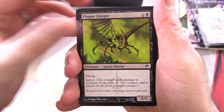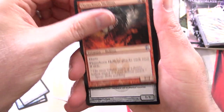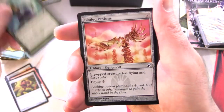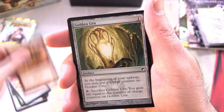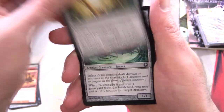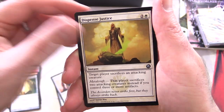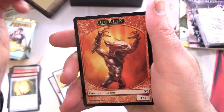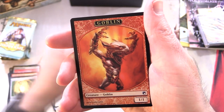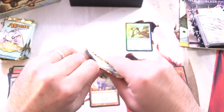Getting started here, we have Plague Stinger, Lumengrid Drake, Origins Spellbomb, Flameborn Hellion, Copper Mirror, Untamed Might, Bladed Pinions, Oxidda Daredevil, Goblin Arsonist — nice to see the Goblins represented here. Golden Urn, Necropede for the uncommons, Rusted Relic, Dispense Justice, and Molten Psyche is the rare, along with a Plains and a Goblin Token — love it, that is awesome. And a foil Strider Harness! You don't often find foils in these old sets.